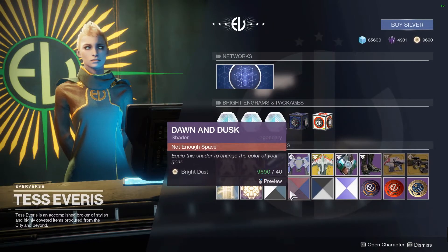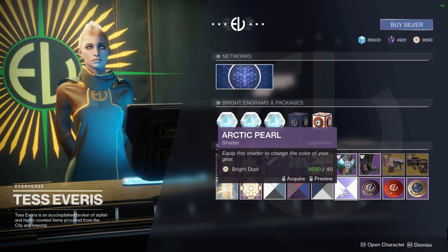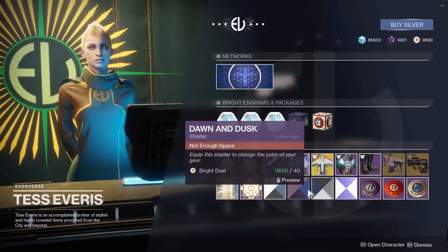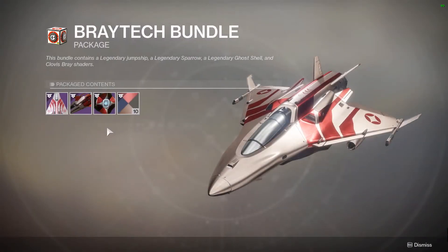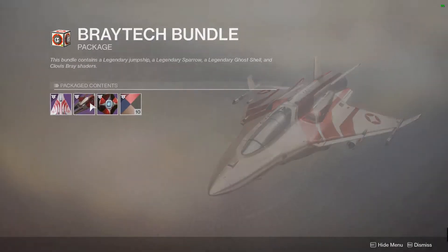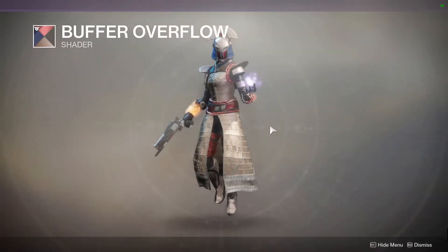We have four shaders to purchase this week — it looks like they added more shaders. We have Xeno Silver, Dawn and Dusk, Metro Shift, and Arctic Pearl. All of those are vanilla shaders. The Braytech Bundle — we have the Fighter Jet ship if you want that. We have a Sparrow that's not that unique of a design. And we have ten Buffer Overflow shaders if you want to do that.